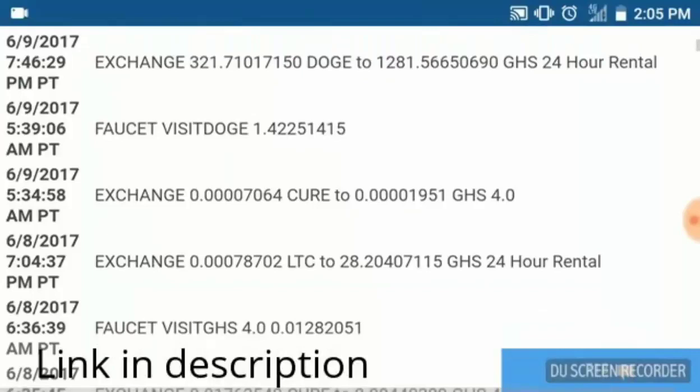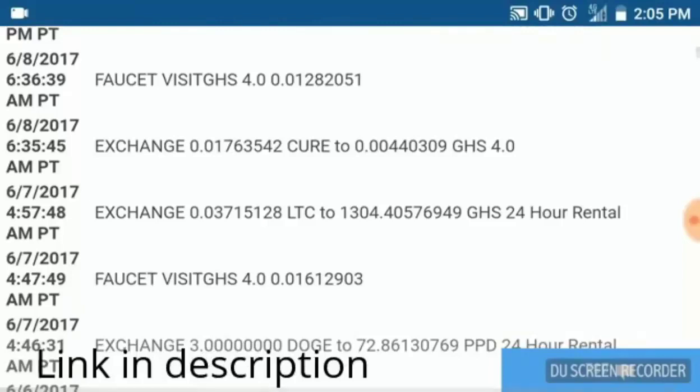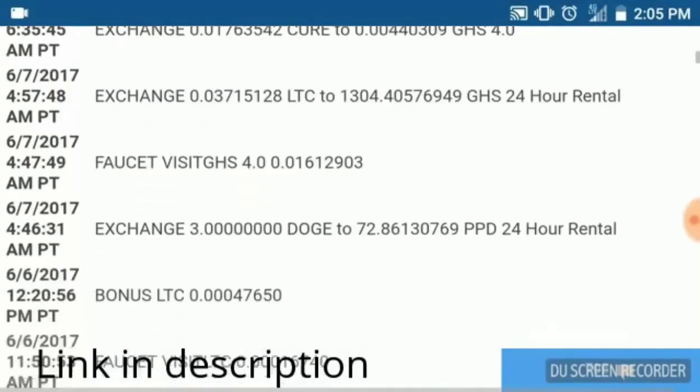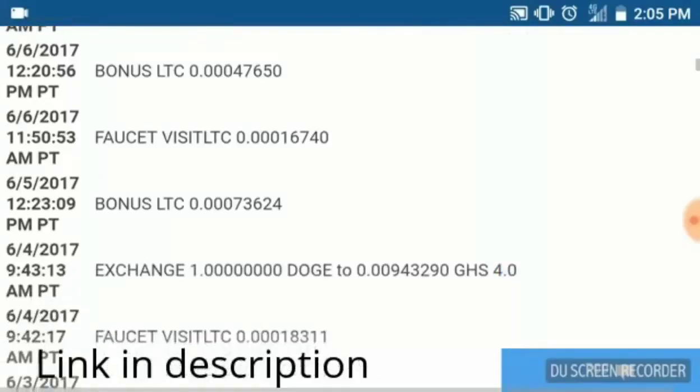I've been exchanging the Cure Coin that we've been getting from our cloud folding for GHS. I was on LTC for a brief moment mining Litecoin, and I used that to get more 24-hour rental and some five-year GHS. I'm also getting bonuses from the people I'm introducing into this business — I'll touch on the referral program a bit later.